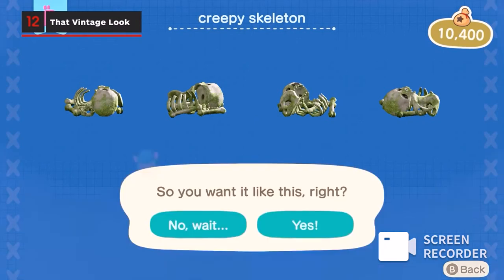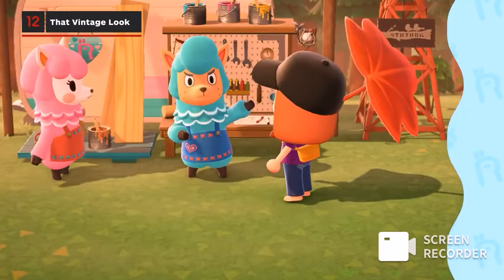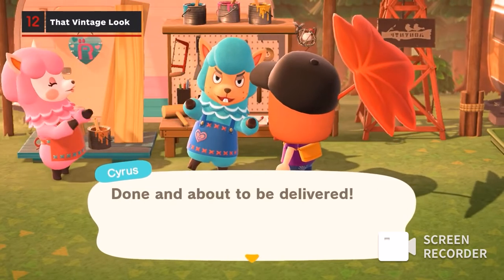These textures are impossible to get when you buy an item from Nook's Cranny, so if you're looking for that 'I left it outside for a month' look, try giving it to Cyrus and see what he can do for you.